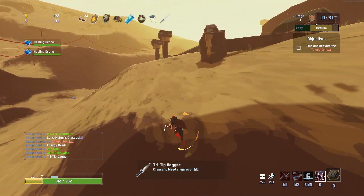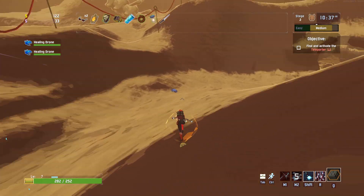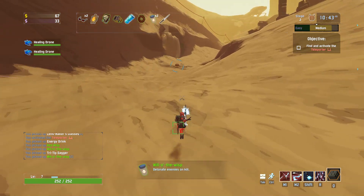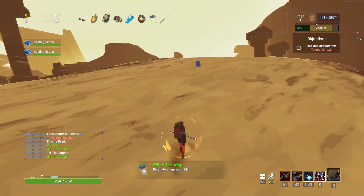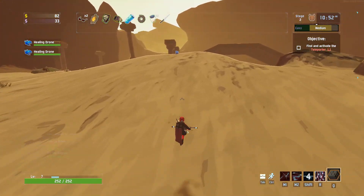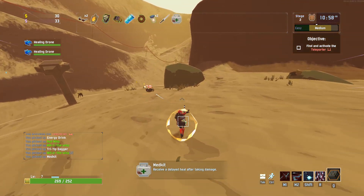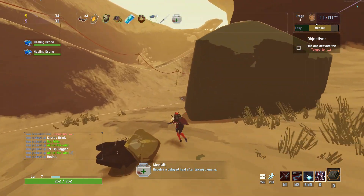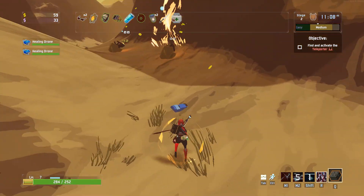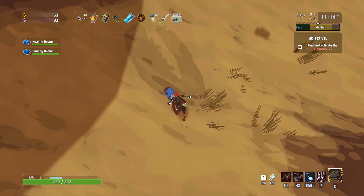My guess would be that the robot only appears when you're carrying the fuel cell, or it's completely random — I don't know what to think if that's the case. I really hope it's not random because that would be pretty mean. Anyway, let's pick up some items — two Will of the Wisps are actually not bad. Tri-tip dagger is also nice. What is this? Is this a chest fragment or something? I cannot interact with it at all.